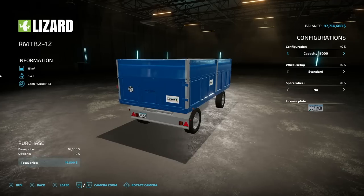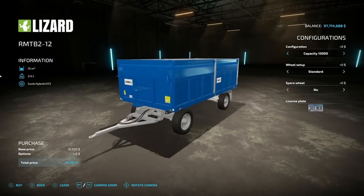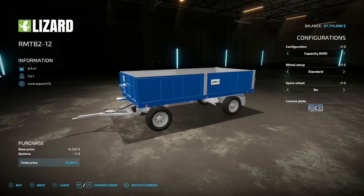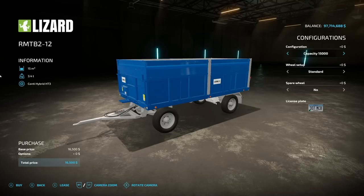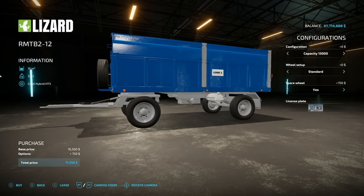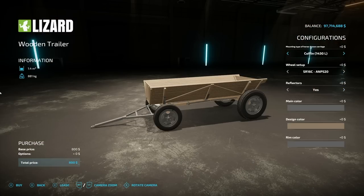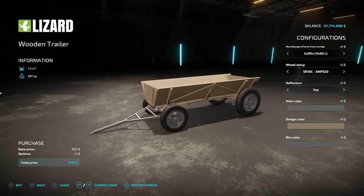Next is the Lizard RMT B2-12 — this is supposed to be the crossplay version of their Matiba mods that came out today as well, which we'll talk about in the PC section in a little while. 15,000 liter capacity, we can drop that to 8,500, and we can even make it a bell trailer if you want. Wheel options: standard and wide tires, and a spare wheel option as well.